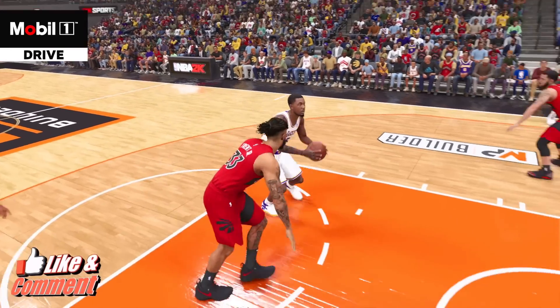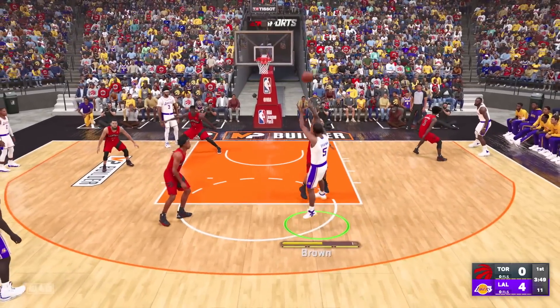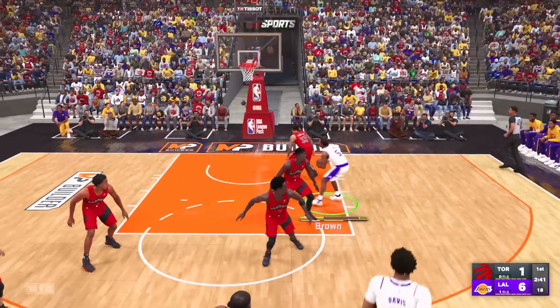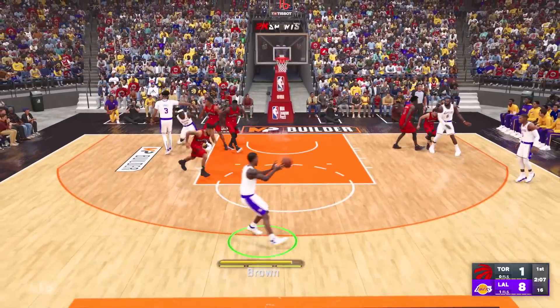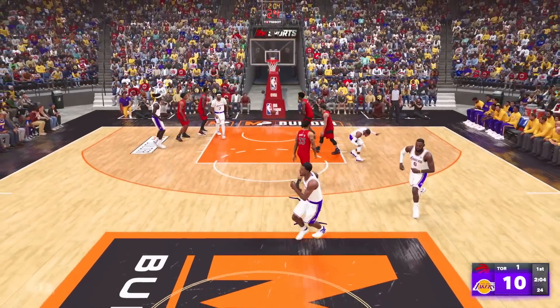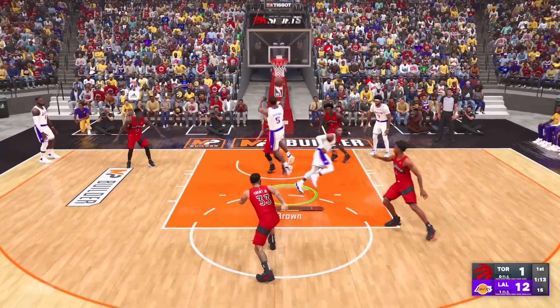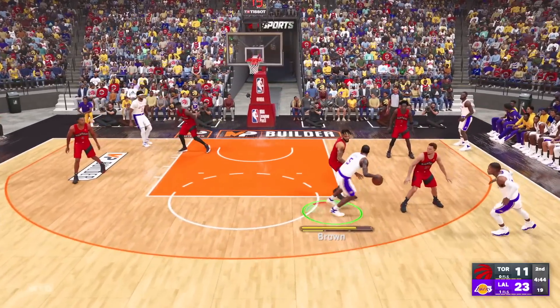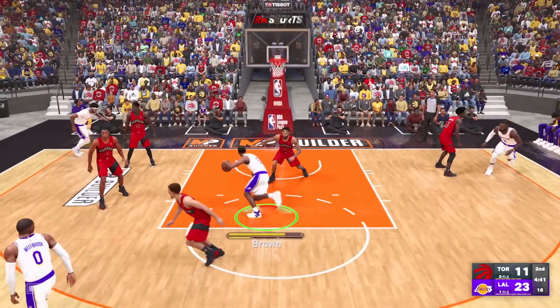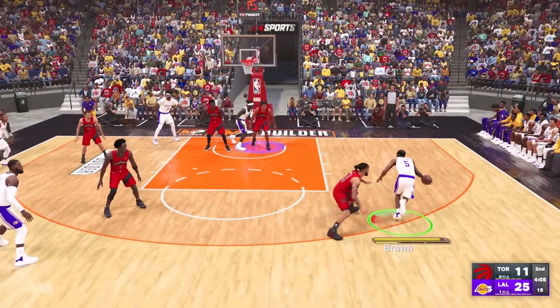As we get to the rim — easy left-handed layup — they have really no answer for this because an 89 strength is ridiculous. And these mid-range shots... it's too bad 2K doesn't let you see the stats and badges and shot timing during gameplay — this test would be much better if they did. Knocked down the three — it looked contested but just a little too late. Scores 12 to one. Crossed him over, beat him to the rim, and look at the strength — he stood no chance. Imagine someone on the park who doesn't have the strength to deal with this build.